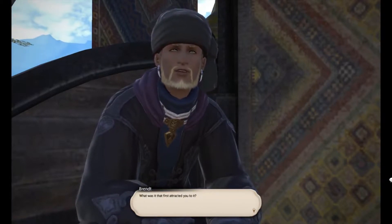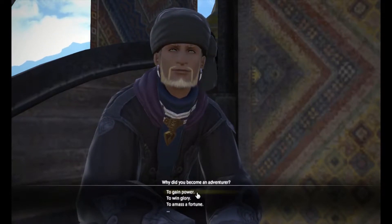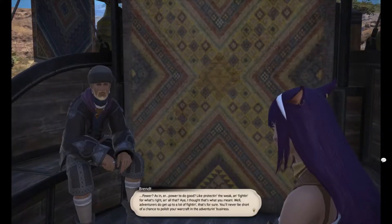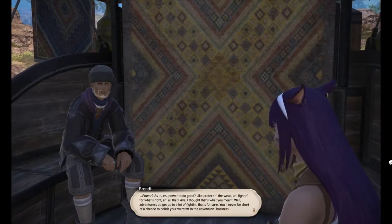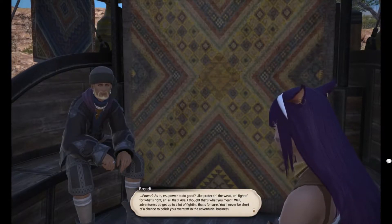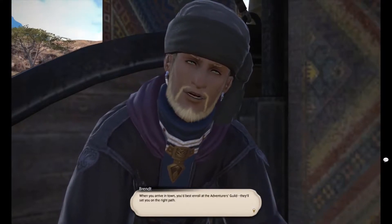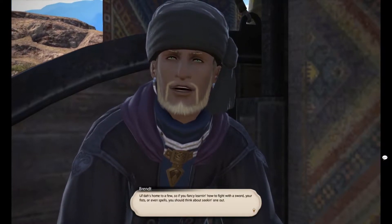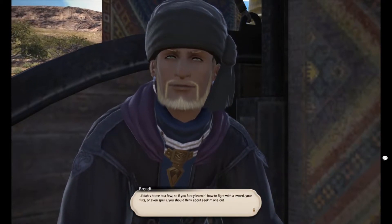Arriving in Ul'dah, a man named Wymond greets the player and offers free advice as a welcome, directing them to the Quicksand tavern to speak with Momodi. The player is instructed to take the steps and pass through the double doors. The narrator comments: 'I already know how to move. We're not opening anything. This is one of three different openings depending on which class you choose — you could go to the port city of Limsa Lominsa or the forest city of Gridania, but because we chose Gladiator, we start in Ul'dah.'